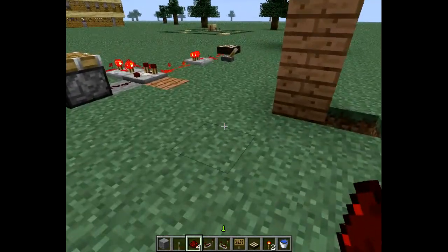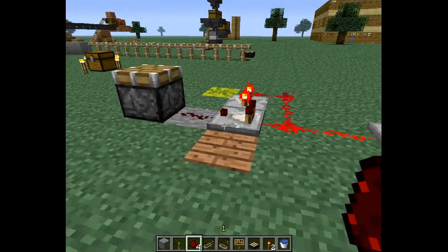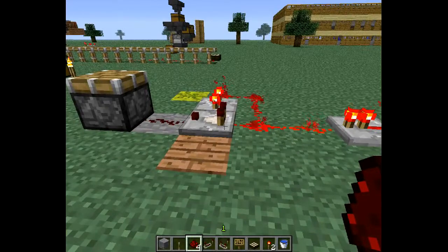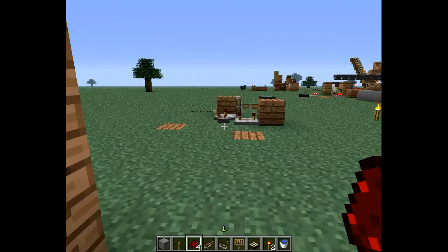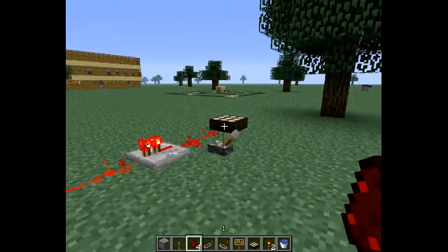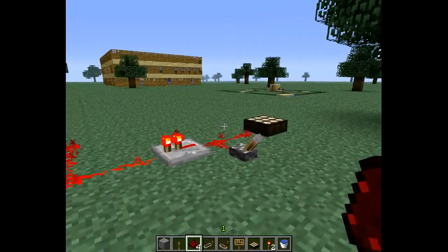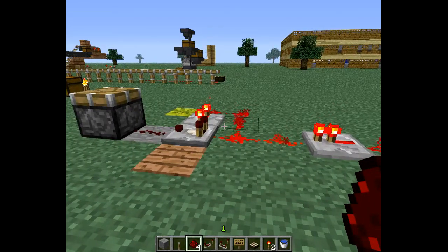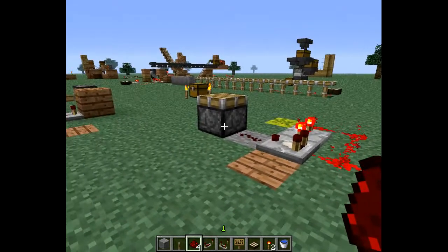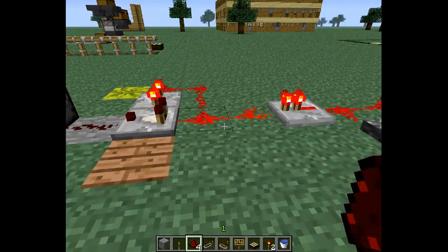I also came up with another one. This one is slightly different — it is powered. By the way, that switch you can easily replace with the daylight sensor. In this case I just have the daylight sensor hooked up. This one uses a little bit more redstone, but it doesn't make any noise, which I kind of like. I just added the piston to simulate our load in this particular case.